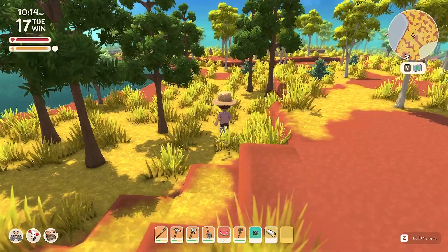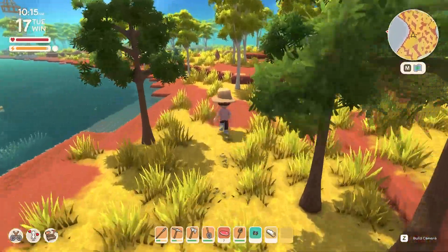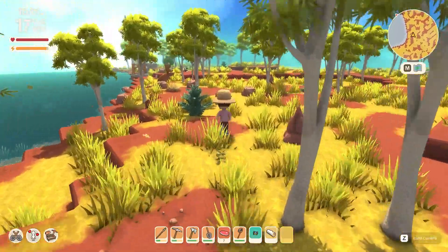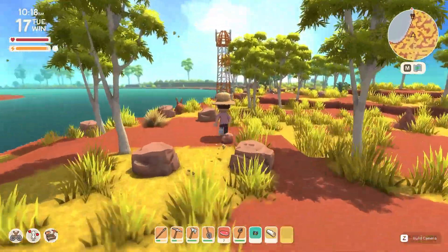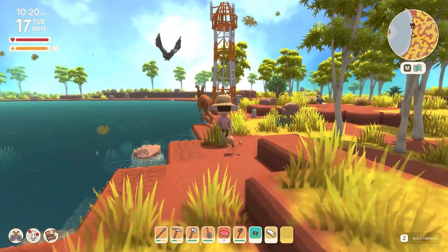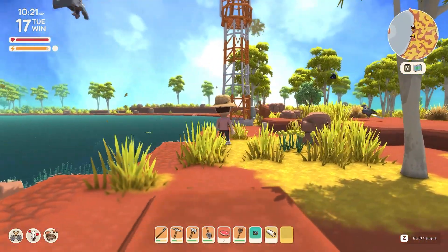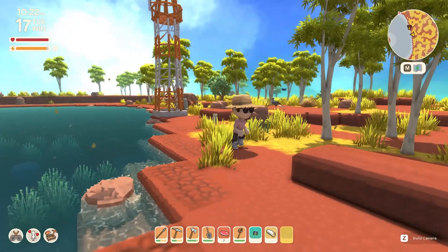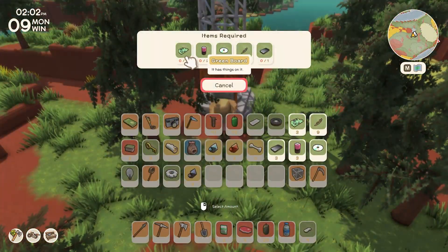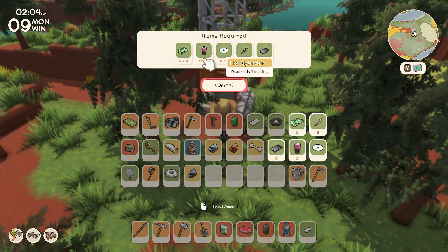Another part of this game that is more of a hidden feature is the ability to teleport. These large radio towers are the points you must go to in order to teleport. But it's not that simple — you must first repair these towers in order to use this function. To repair one tele tower, you will need 3 boards, 2 hot cylinders, 1 shiny disc, 8 bright wires, and 1 slate. The hardest material to find in my experience are the bright wires.